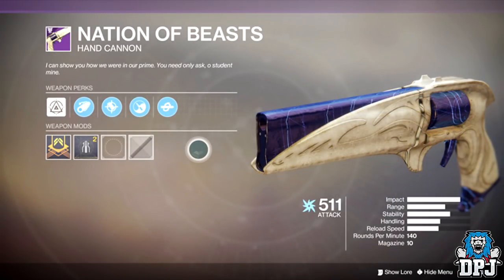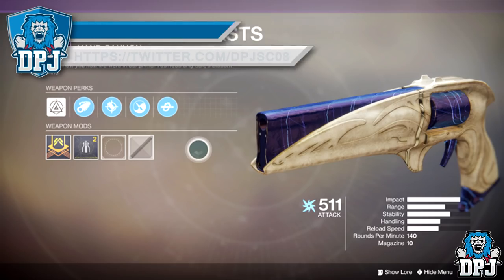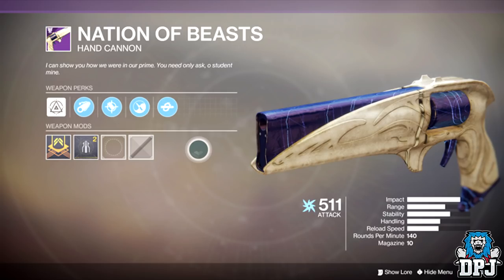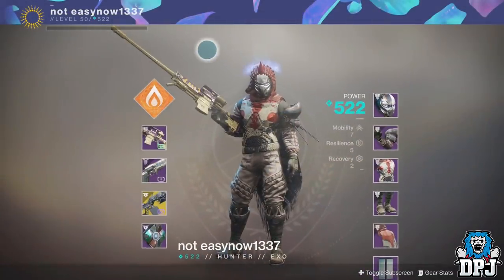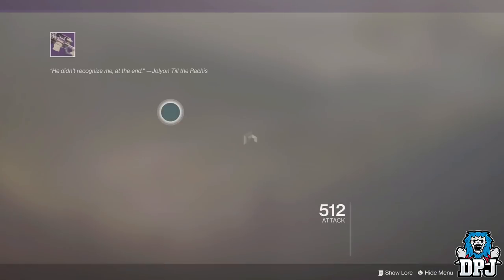Another friend of mine got the hand cannon, the Nation of Beasts. On this sweet-looking weapon he got Accurate Rounds, Zen Moment, and Kill Clip. I think I'm in love with this weapon — the design of these raid weapons is probably the best we've had. It looks so fresh, so clean, just beautiful.